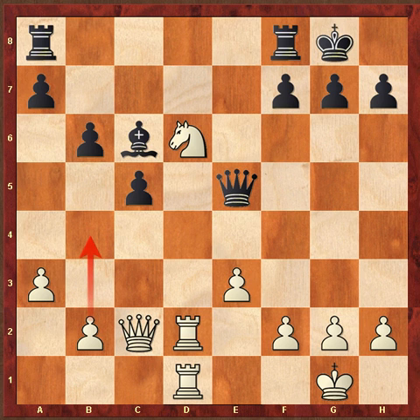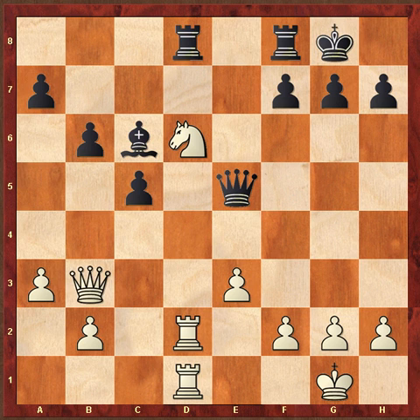Here you can see White has a positional advantage — both Rooks on the only open file, Knight on D6. Now you're going to see this fight between the Knight and Bishop. Rook AD8, Queen B3, with D7, and now E4.